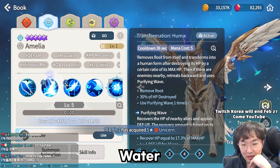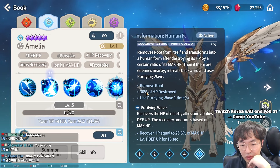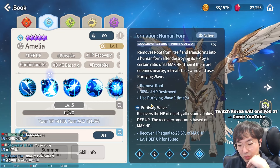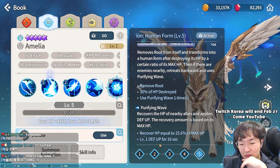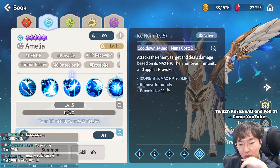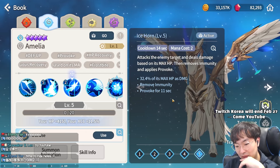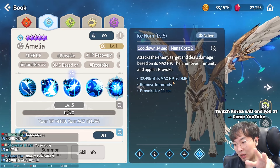Next is water unicorn Amelia. Five mana to transform to human, removes root, 30% HP destroyed. Using Purifying Wave: recover HP and defense up. Two mana Iron Horn: remove immunity and provoke. It's good — remove immunity means it can apply provoke anytime.